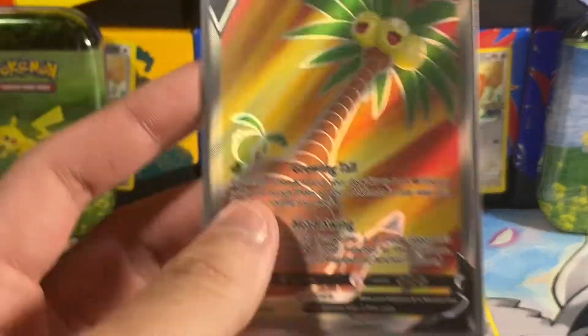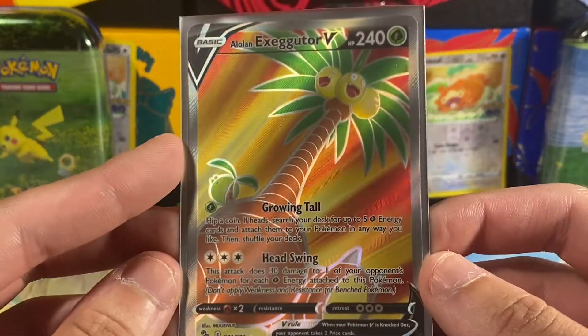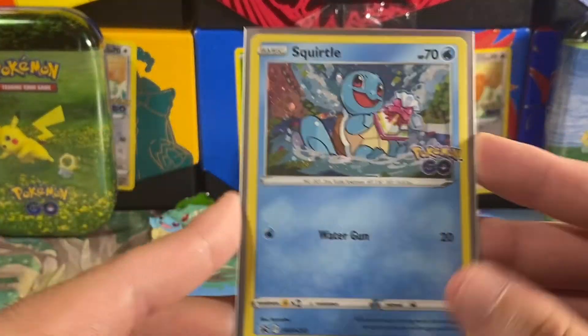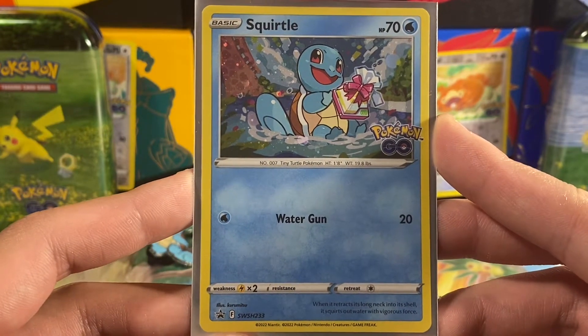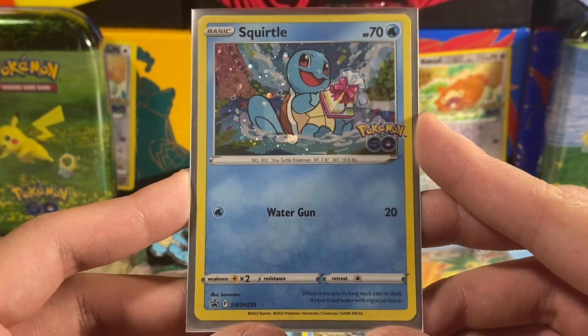So not a bad opening whatsoever. We got a full art out of this with the Alolan Exeggutor V — very cool art — and then of course the awesome promo. Hope you all enjoyed that video, leave a like, follow on the Instagram for code cards and more, subscribe and stay tuned for the next one. Peace out.